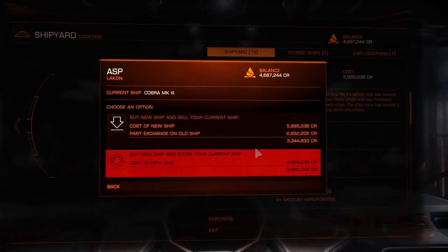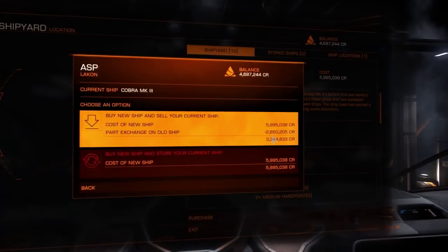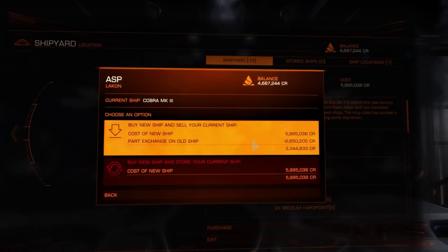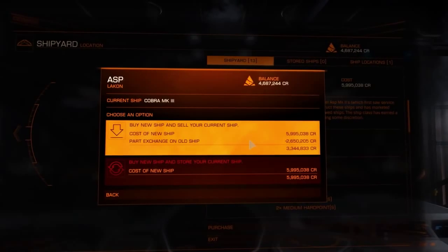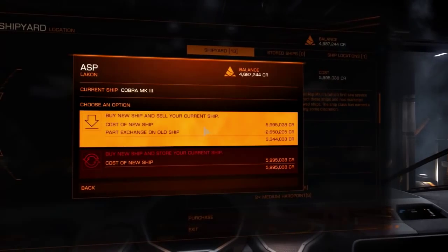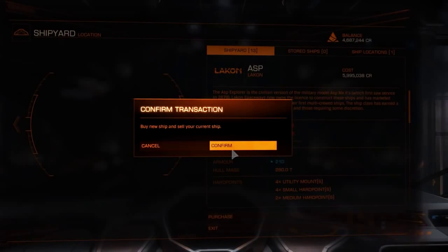So I'll buy that, and my exchange on the Cobra is over 2.5 million credits. What I'll probably do is buy the Cobra back after having the Asp and making a bit of money with that, so I'm not left with just one ship. But anyway, let's buy this.